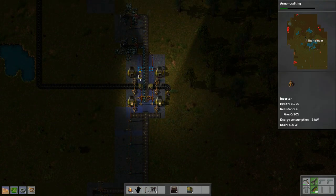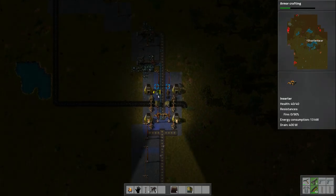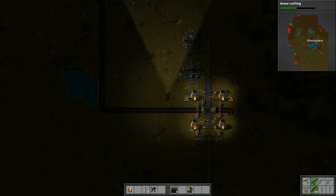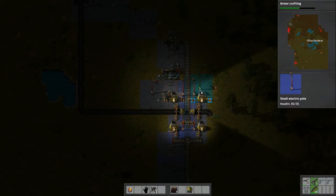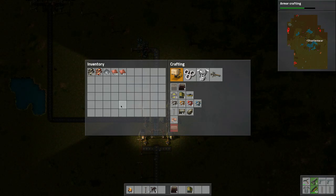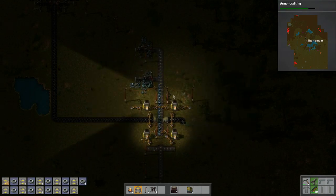Let's carry on with this project and build two more of these guys. We want to dump these like this and like this. We have to put more power poles — that's just the way it goes. Now we need to place belts: 5, 6, 7, 8, 9, 10, 11, 12, 13, 14, 15 — so we need more iron.